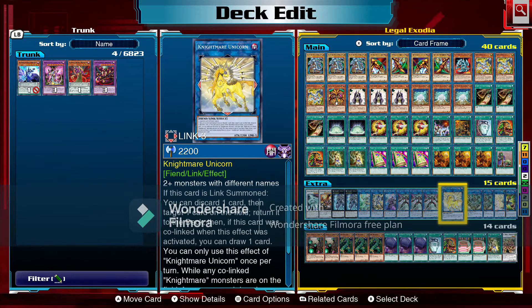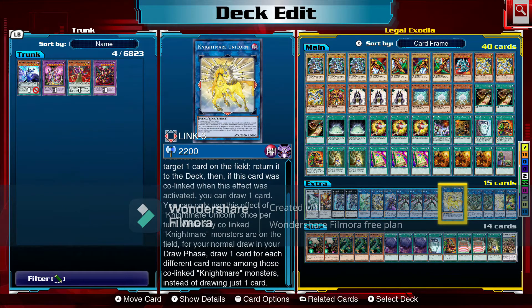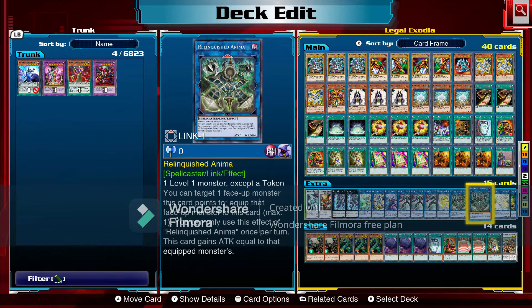Next we have Nightmare Unicorn — discard a card to target one card on the field and return it to the deck. If this card is co-linked when this effect is activated, you can draw one card. Once per turn while co-linked Nightmare monsters are on the field, you can draw one card for each different co-linked monster name.